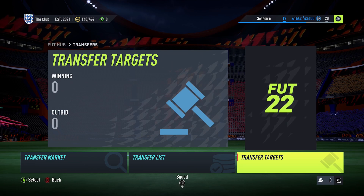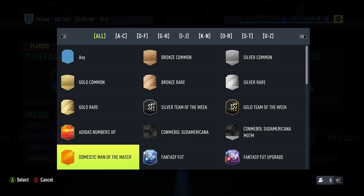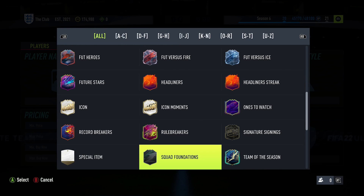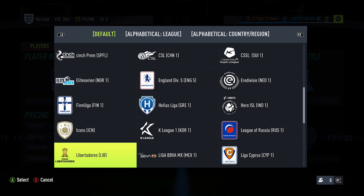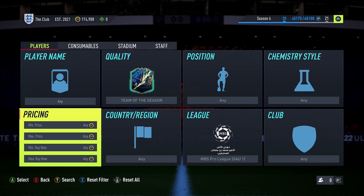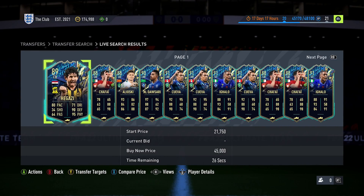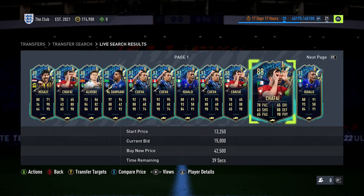Some bids have even gone above the player's lowest buy now, and I know that doesn't make sense, but this is just the current state of the FIFA 22 market. This tends to happen for quite a lot of promos throughout FIFA 22 — whilst promos are active and whilst there is the most hype, loads of people try to buy these players whether through buy nows or through bids, and sometimes those bids exceed what the lowest buy now is.